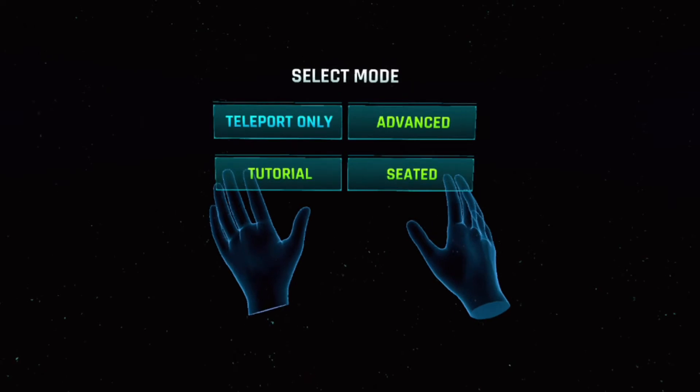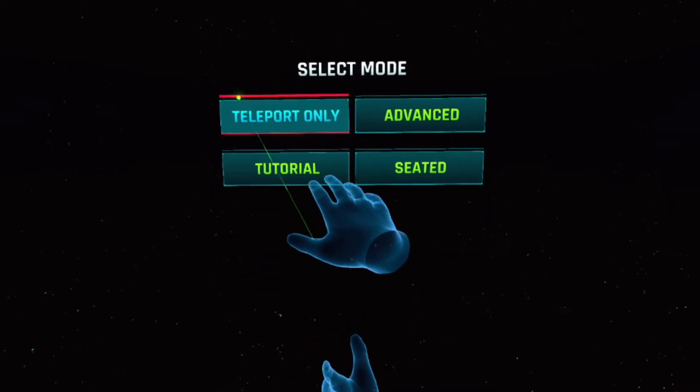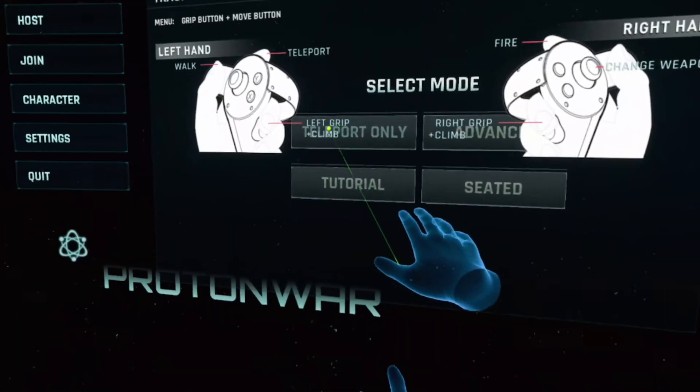Welcome to the mode screen. Here you'll decide how you'd like to play. To jump right in, select Teleport Only.